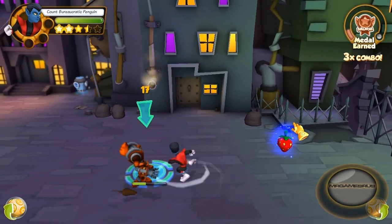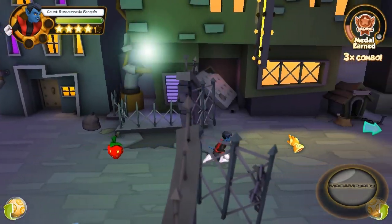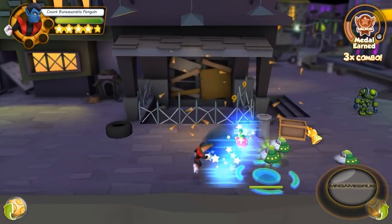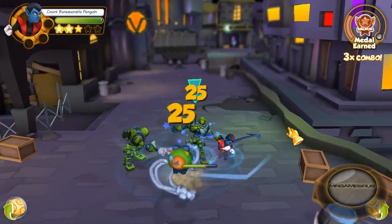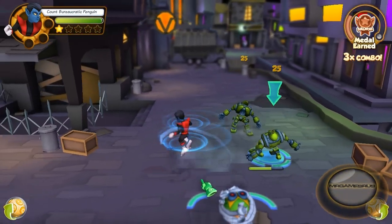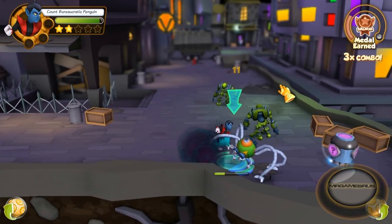Now let's perform his second power attack. His second power attack is a tailspin — he dashes forward tailspinning, which can hit multiple enemies and knocks them to the ground. Don't you wish you had a tail? So it knocks the enemies to the ground.